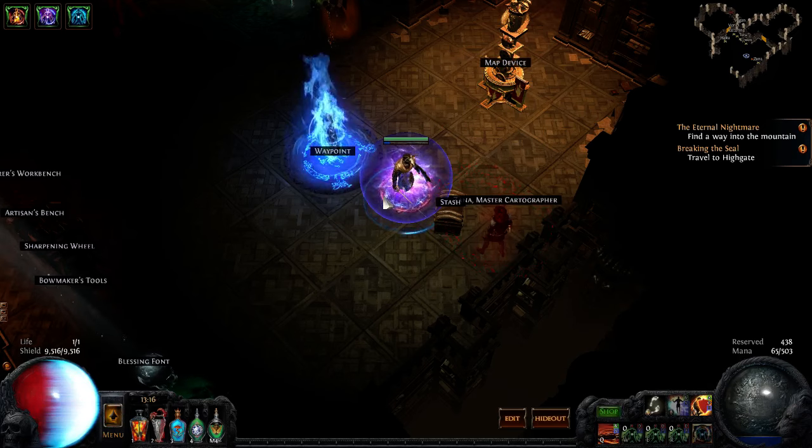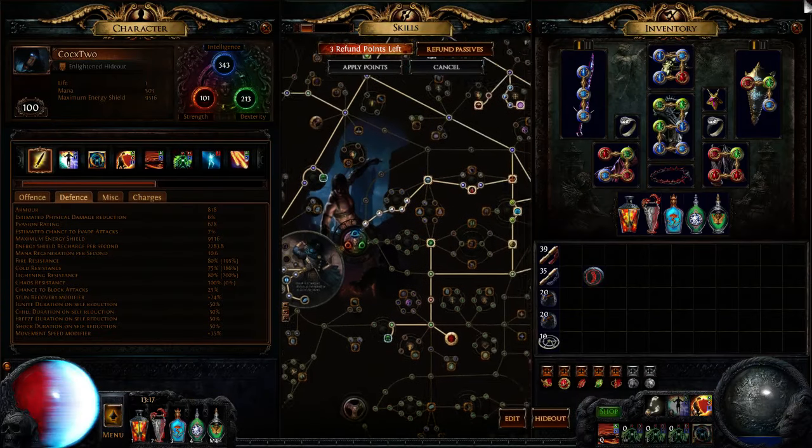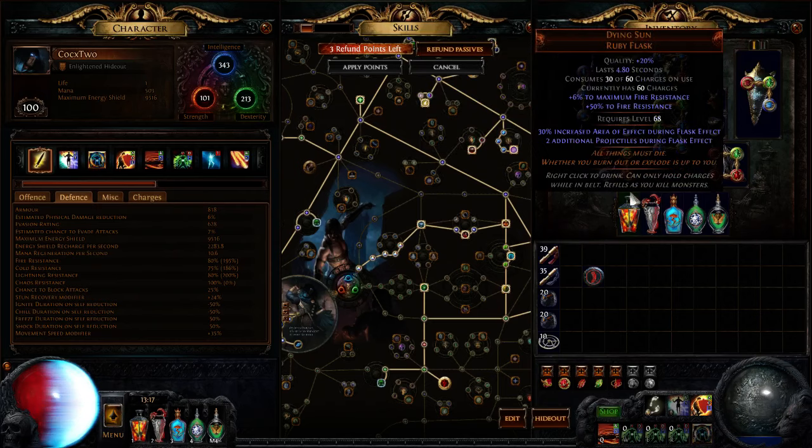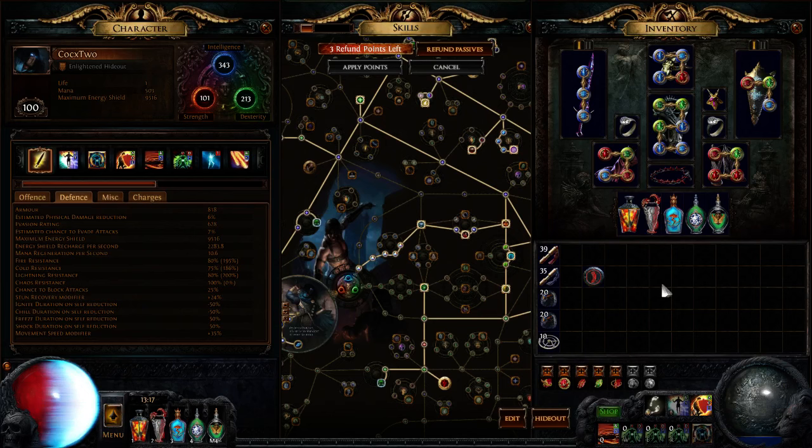On the third difficulty, take Oak for the endurance charge, so I have six endurance charges and six power charges. The reason is higher ignites. With this amulet, I gain an endurance charge when a power charge expires or is consumed. So going through the map, hitting monsters, discharging — all your power charges transform into endurance charges. You have six endurance charges up throughout the whole map for defense. Your ignites are higher, damage is nearly the same, and if you don't one-shot a monster it dies to the ignite.